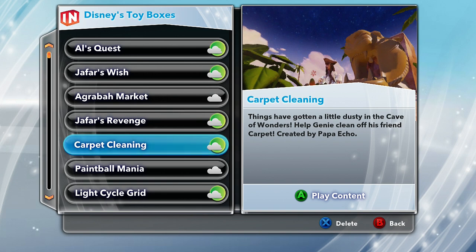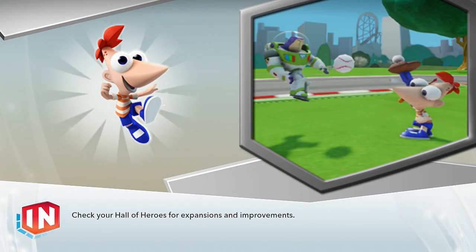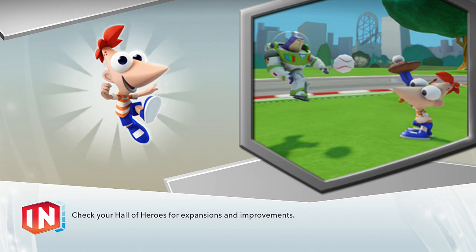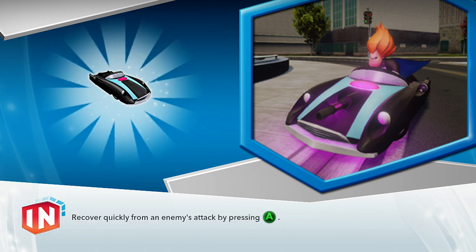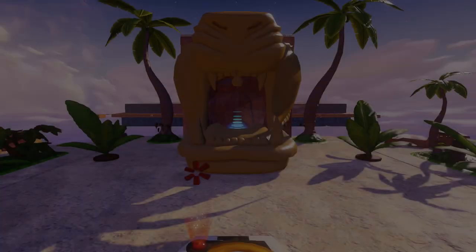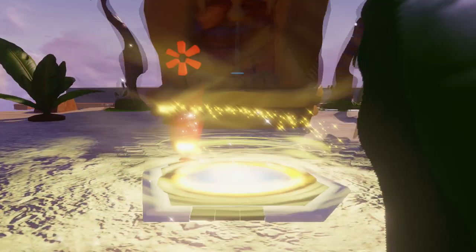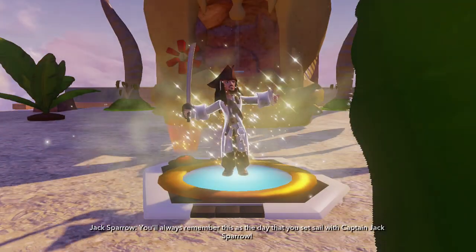Right now we're gonna do a thing called Carpet Cleaning. Things have gotten a little dusty in the Cave of Wonders — help Genie clean off his friend's carpet, created by Papa Echo. They're playing with Captain Jack Sparrow, the clear crystal version, so I'll do the same. Hopefully it's fun. I am enjoying this Disney Infinity Toy Box Share — it brings a lot of replay value back to this game.